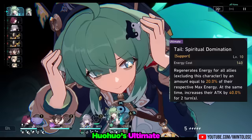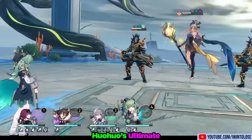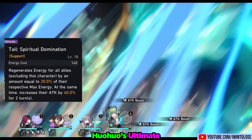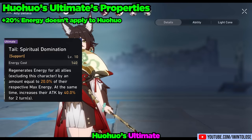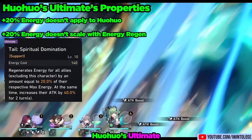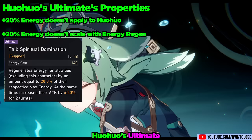This ultimately leads us to her ultimate, Tail Spiritual Domination. Huohuo's worst fears are realized as she becomes possessed by her Haunted Tail. She provides a stellar 40% attack buff and 20% energy to her teammates. Neither the attack buff nor the 20% energy are applied to Huohuo. The energy buff is 20% of the teammate's maximum energy, meaning it does not scale with that teammate's energy recharge rate — it will always restore a flat 20% of her ally's max energy. The ultimate does cost a hefty 140 energy, but this is basically a harmony ultimate in disguise, providing massive utility to her teammates.